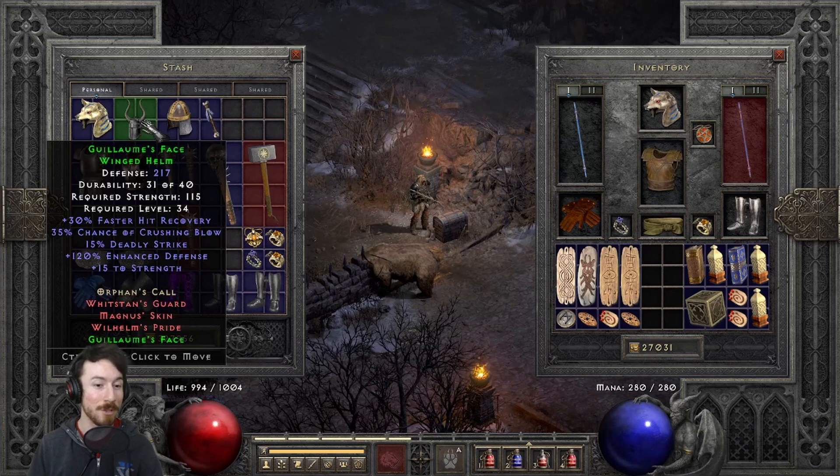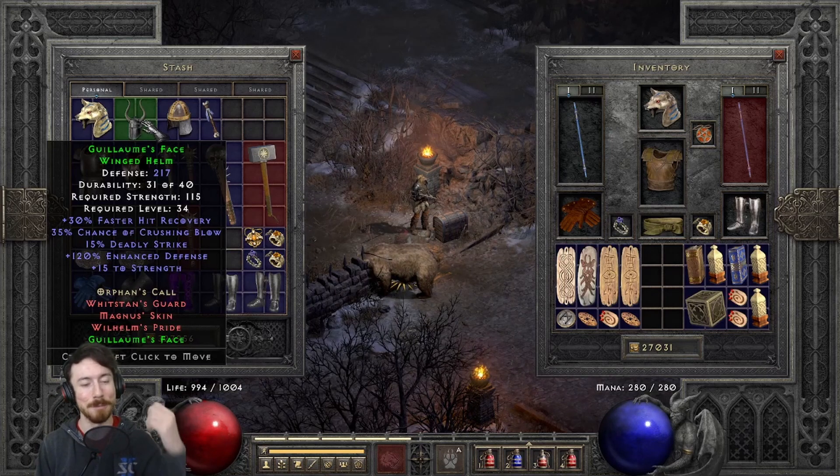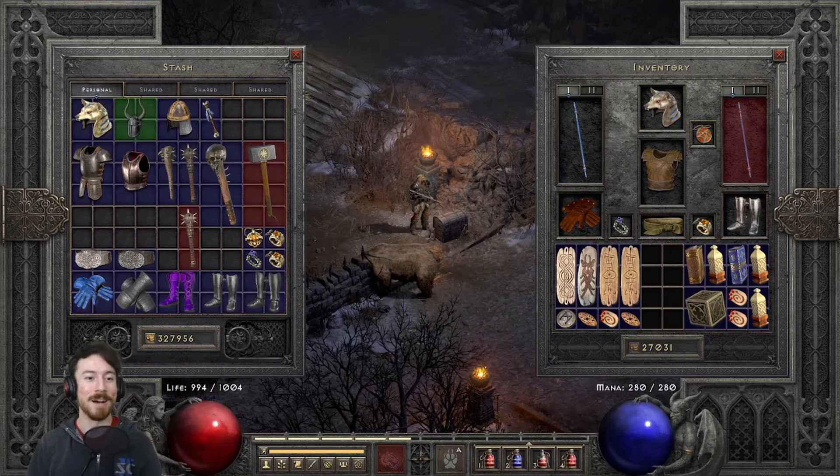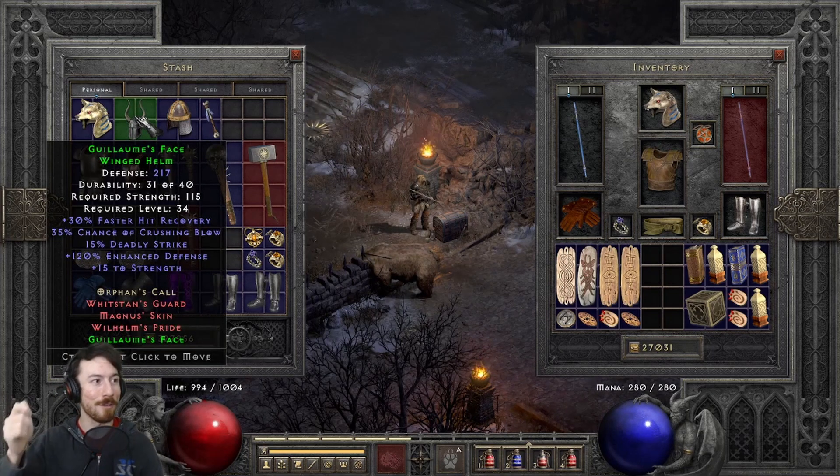Another helm option is Gface — surprisingly easy to find. It has faster hit recovery, 35% chance of crushing blow, and 15% deadly strike. Crushing blow is a key stat for this build — it's like static field from a Sorceress applied to melee. Instead of flat damage, it chunks down a percentage of the enemy's health. For a melee character you want to stack it; with godly gear you can reach 100% crushing blow.